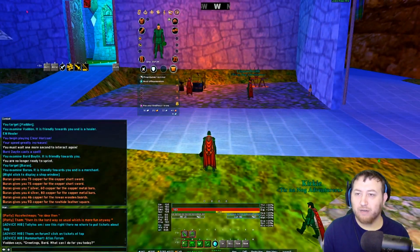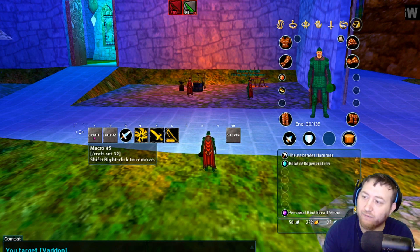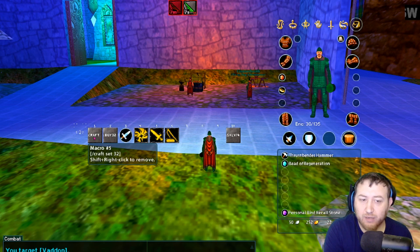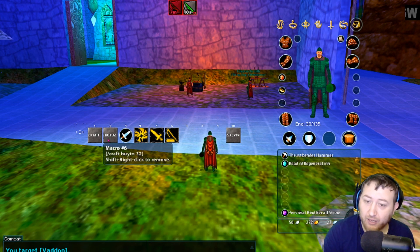Let's go over a few things about crafting. What I recommend is that you have the following macros: /craft set [number]. I like to use 32 because 32 will cover the first four bags, leaving the final fifth bag available for all your crafting materials. That works out pretty well and it's pretty quick. The buy macro is /craft buy to base 32.